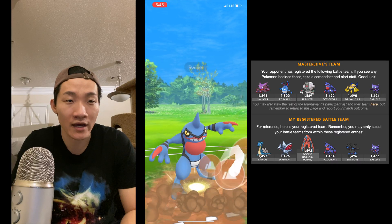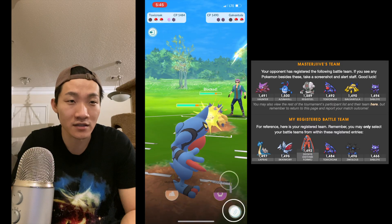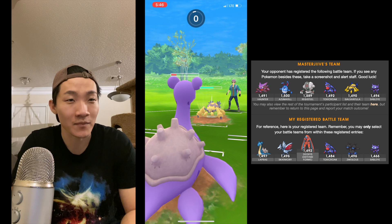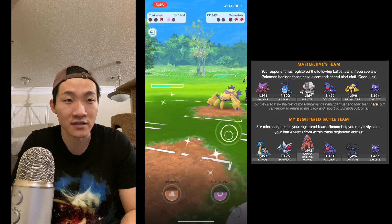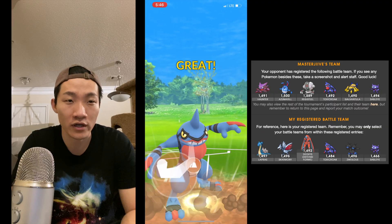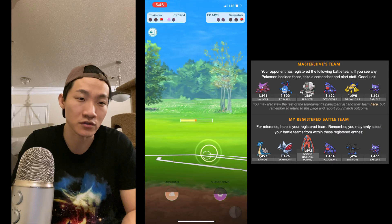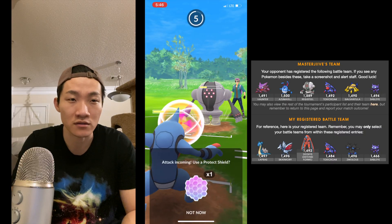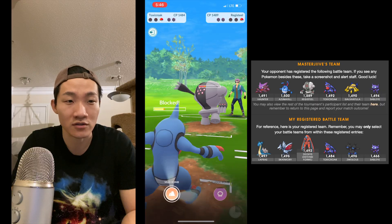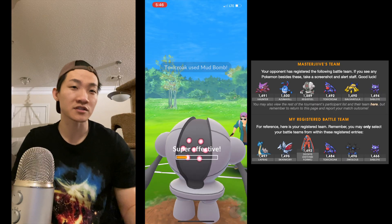I've lost switch advantage, but I wasn't farming with Body Slam anyway since it's resisted. I have Toxicroak now, and I drop a Mud Bomb — he shields. I quickly switch into Lapras, not shielding and letting it tank the Energy Ball. He made a really quick call there. I close out the Registeel with Toxicroak and a Mud Bomb. GG to Master Jive.